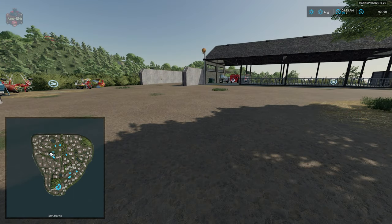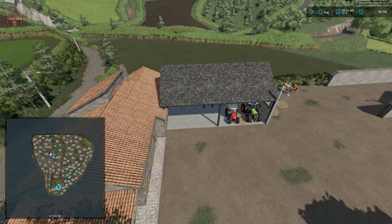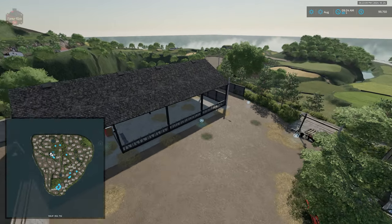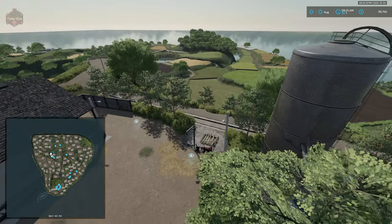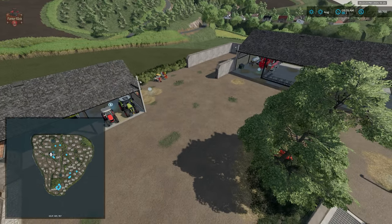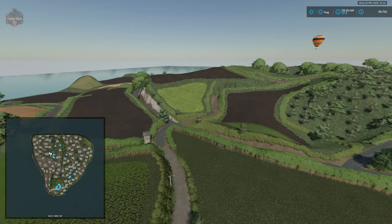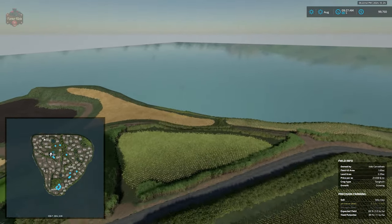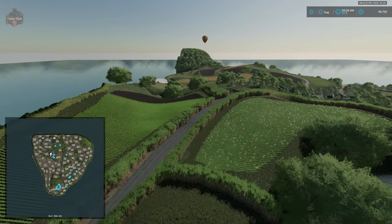With respect to farm customizability, this farm is not really customizable. Half of the buildings are not sellable — you can sell the house but not the shed next to it, you can sell the silage bunker but not the animal husbandry building, you can sell the manure tank but not the slurry storage or the silo. As a result, we give the map half a point for farm customizability. For productions, we give a full point since there are six productions built in, even though we can't sell all of them.